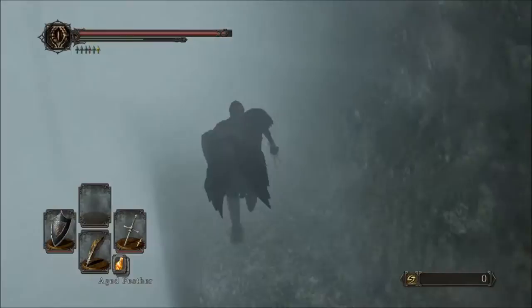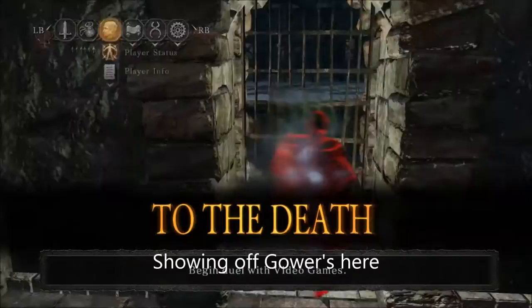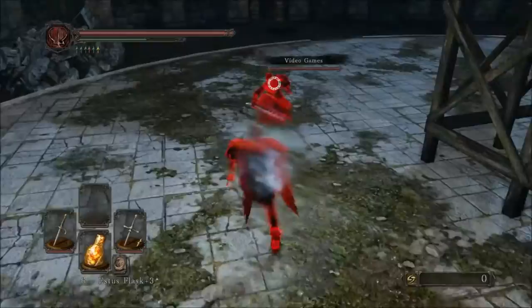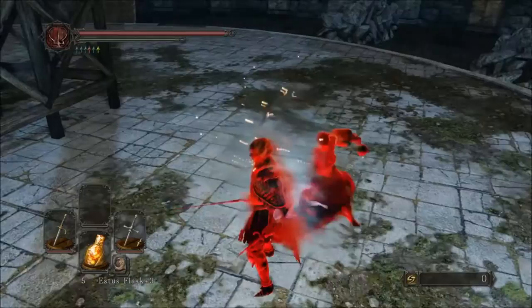Another somewhat situational ring is the Old Leo Ring, which increases your counter damage on thrust attacks only by 12.5%. That might not seem like a ton, but basically if you're thrusting and getting the counter, your weapon is doing 12.5% more damage, which is pretty powerful. Especially if you're dual-wielding power stance — say, power stancing rapiers with the ring — and you do a L1 counterattack, it's going to hit noticeably harder because it's essentially giving you 25% more damage, since it applies to both weapons.